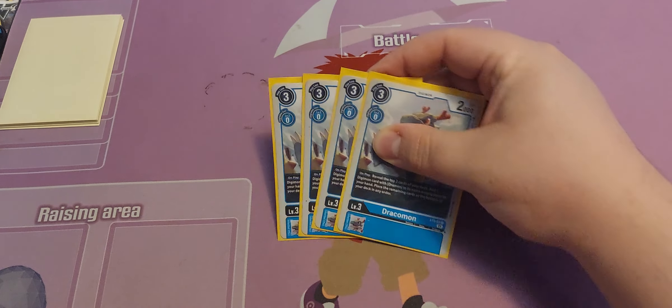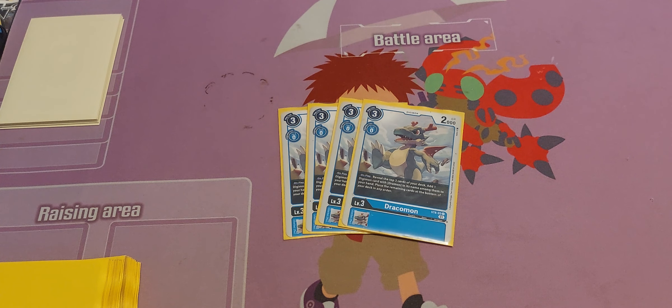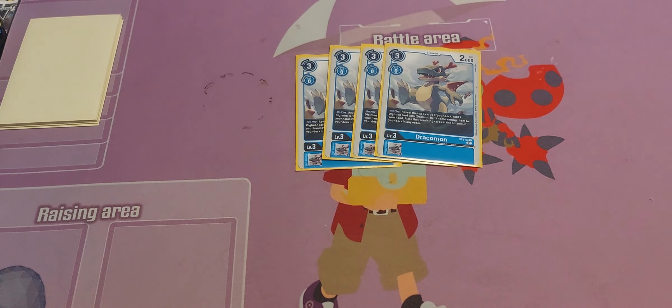Moving on to the rookies — we play four of the starter deck All Force Dracomon. On play, reveal the top three cards, add a Drummon — a Dracomon with Drummon in its name — among them to your hand, which covers like 85% of the deck other than Examon and our options. Place the remaining cards at the bottom. This also helps us get any of our Drummons, any of our level fours, fives, or sixes.